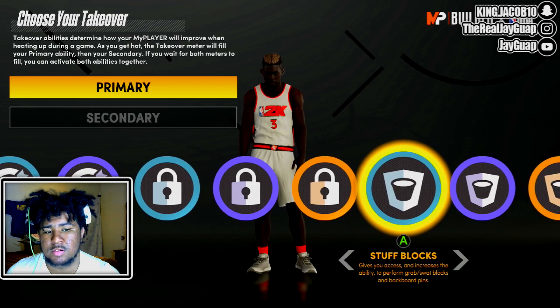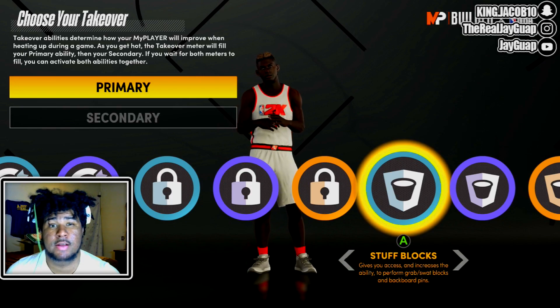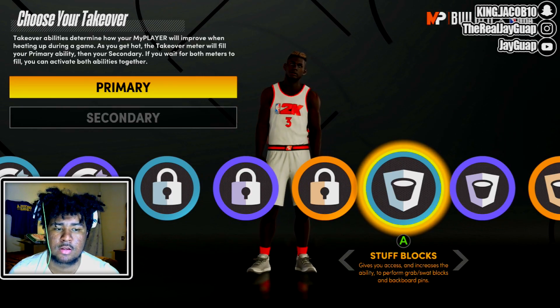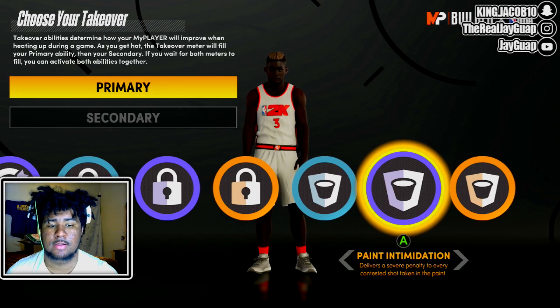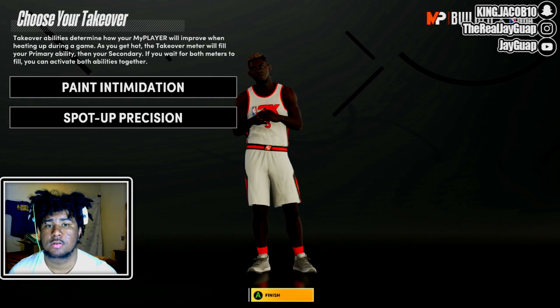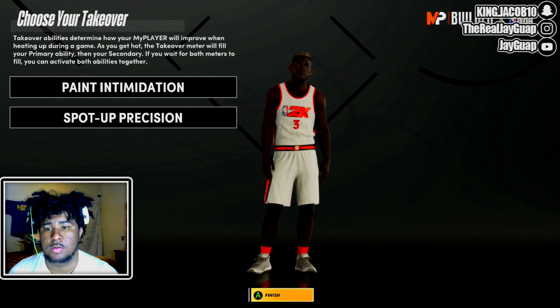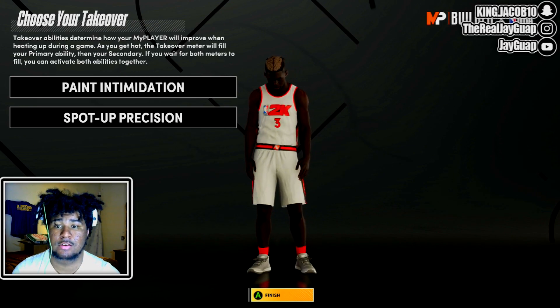Stuff blocks I really wouldn't go for because that's more flashy. Unless you just want flashy, then you can go that. But if you're trying to win and be good, I'd go with pain intimidation and spot up shooter. It just depends on which one of those two you want to put first.